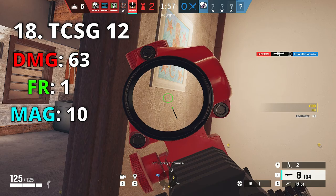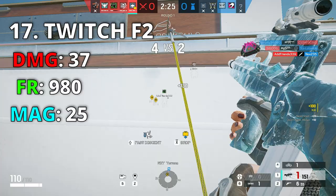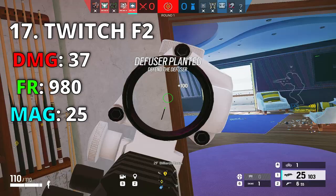The shotgun is two-shot or one-shot at close range, and you also get the 1.5 scope which makes it even better. Number 17 is Twitch's F2 — you all know why it's down here. This gun is super good but ever since they removed the grip, the recoil is hard to control. There are better guns with higher damage to abuse, but still 980 fire rate on attack and 37 damage makes it a killer gun for rank.